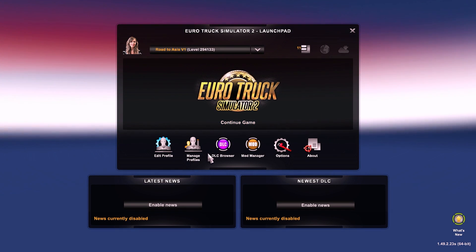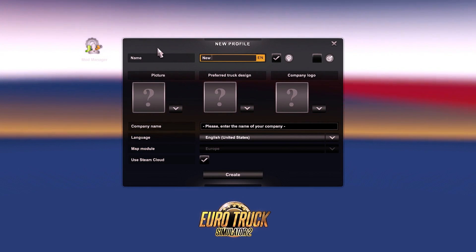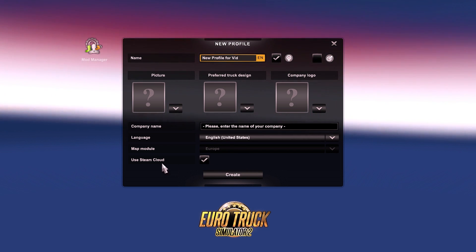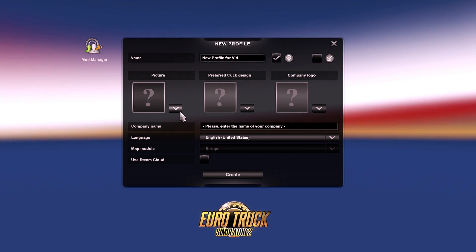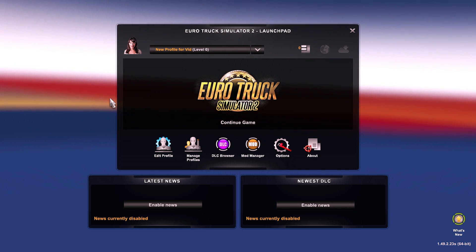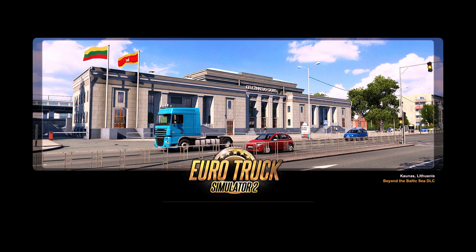For example purposes I'm making a new profile. This is the most important part: you have to disable Steam Cloud. Then you can choose whatever you want, create, and then continue game, and you can just skip this wizard — no problem.